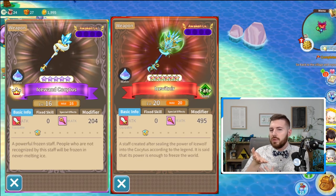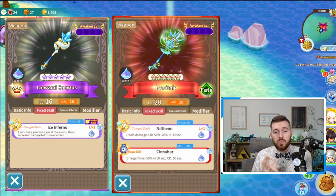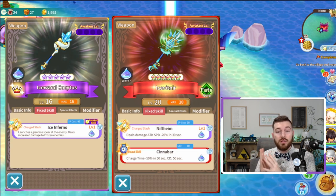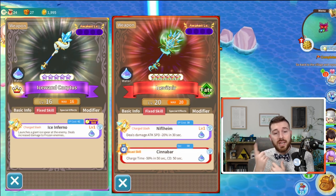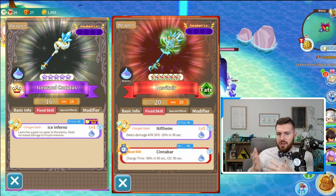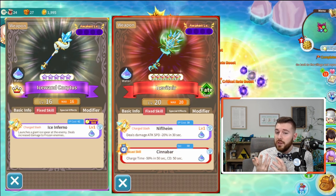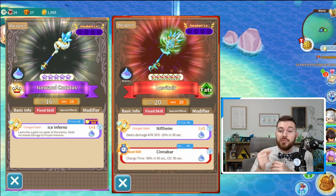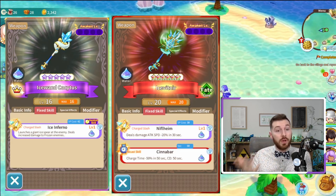Now let's check out the weapon's charge skill. The Ice Wand's charge skill, Coltus's charge slash Ice Inferno, launches a giant ice spear at the enemies dealing increased damage to frozen enemies. While the 6-star version gets 2 new skills — first, its charge slash will deal damage and reduce the target's attack speed by 20% for 30 seconds.